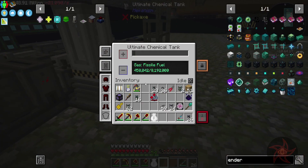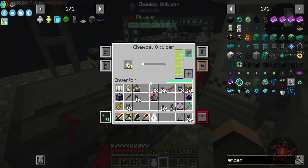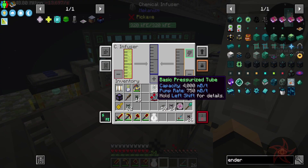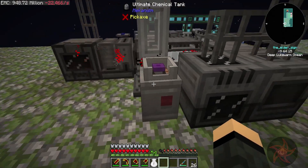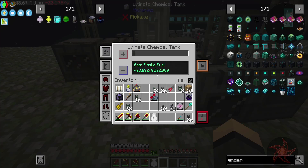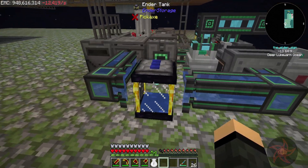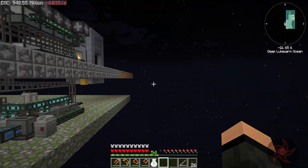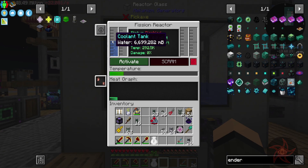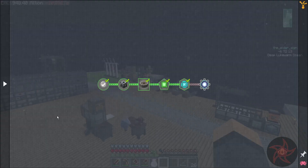Look at that - you are filling up. Let's keep an eye on everything else here at this point. We should be okay. This is an ultimate, so it'll hold 8,000 buckets. We've got 464 in there now. This is empty though, because we're still filling up our reactor coolant. That's going to take a bit - not really a problem though.